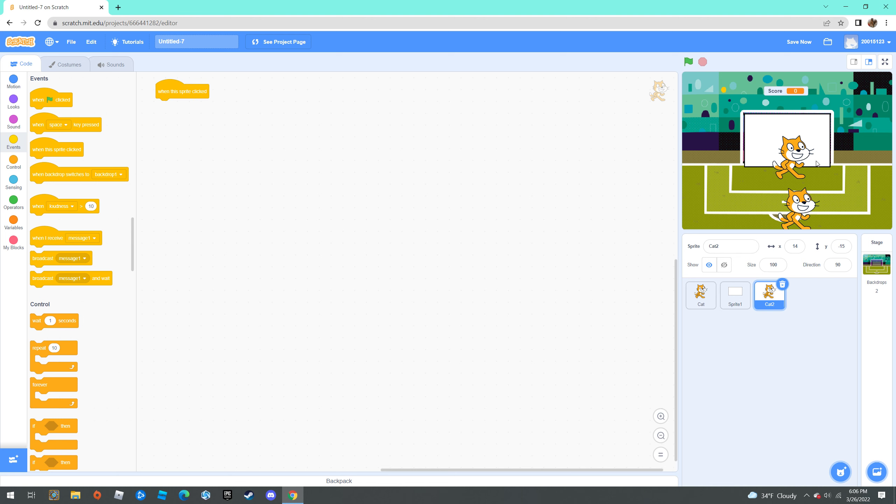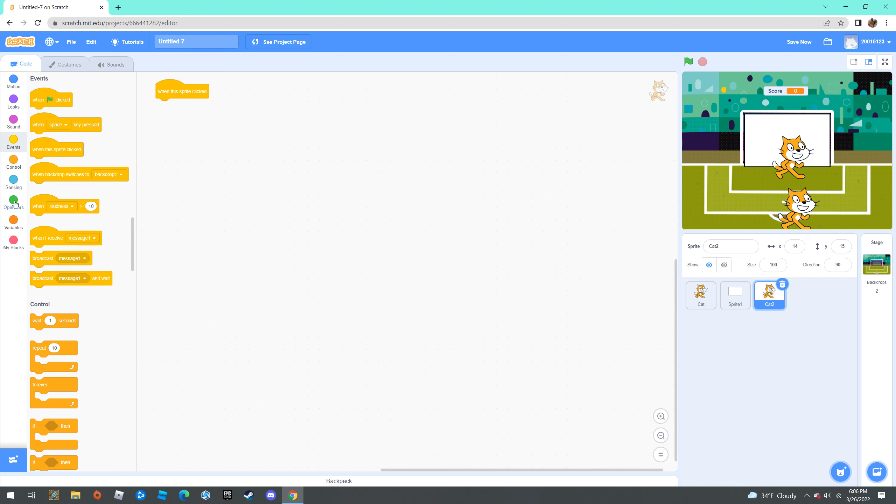When this sprite is clicked, which is the cat, we're going to change the score by negative one.